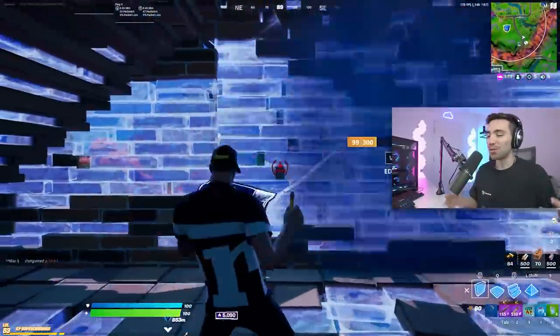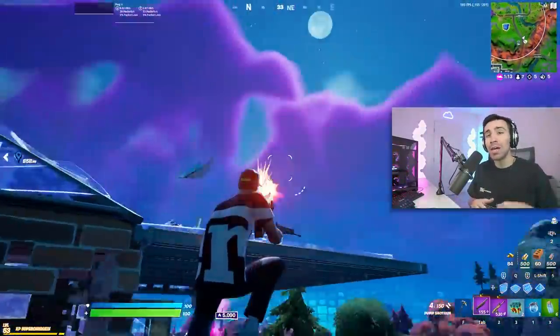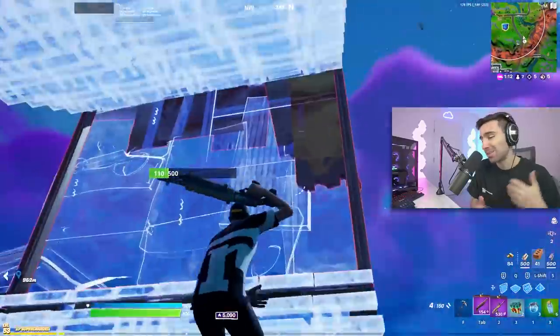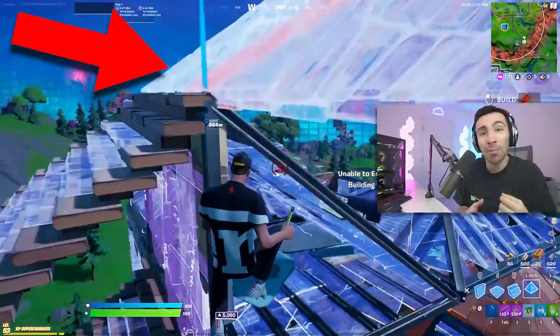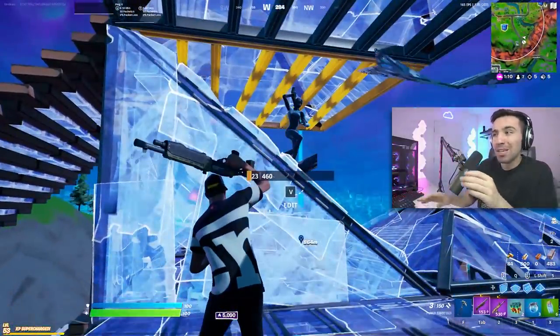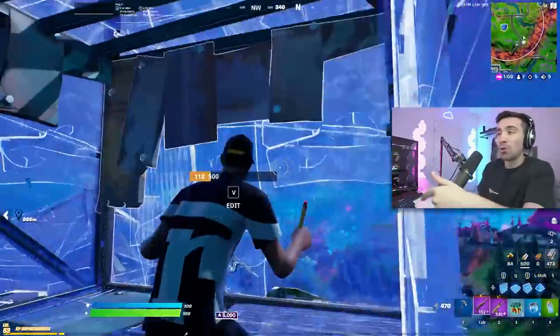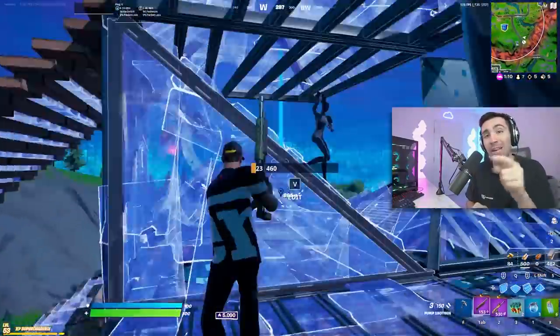Starting out with your average normal build fight, but this is how it gets crazy. Side jumping on a player, you gotta be careful. When you do the high wall tactic — I always talk about this — it's really important to side jump and try to get that cone above his head. That's exactly why this edit works so well because I played deep to the back left of the box, so opening up that top right hand corner edit made it really hard for him to see me.